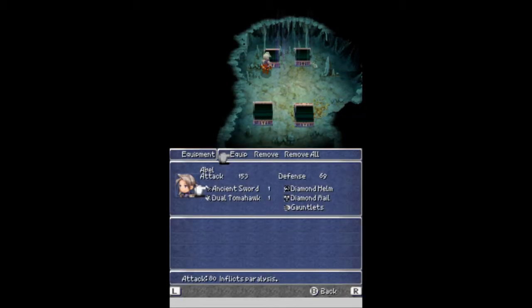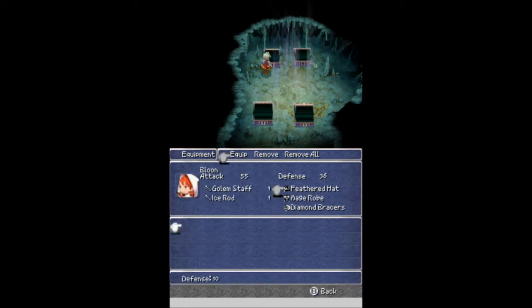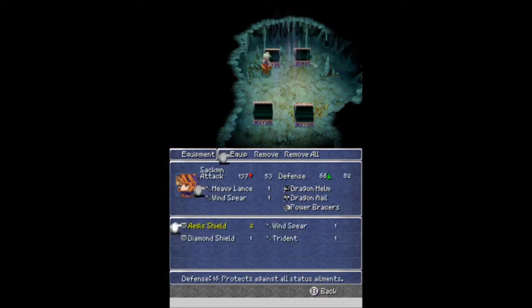Let's take a look at all this equipment we've gotten. Ancient sword — everything's down, nothing new there. Reflect Mail is down. Diamond Gloves — there we go, there's an upgrade. Looks like that's going to do it for what I can do right now.